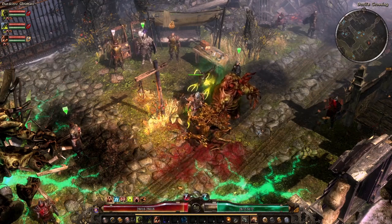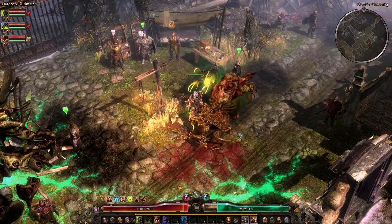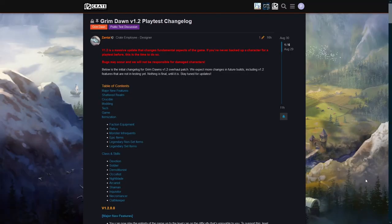Let's jump into the patch notes — this is going to be my first viewing of them. Here is the Grim Dawn version 1.2 playtest changelog. Zantai has put a big red message: version 1.2 is a massive update that changes fundamental aspects of the game. If you've never backed up a character for a playtest before, this is the time to do so. Bugs may occur and Crate will not be responsible for damaged characters. Make sure you take backups — they can and probably will be destroyed at some point.